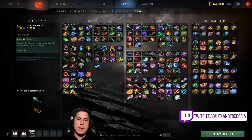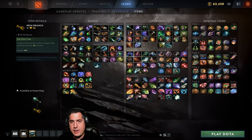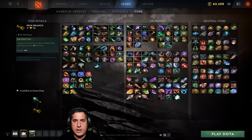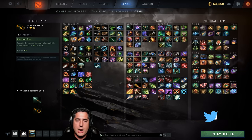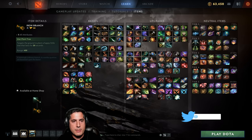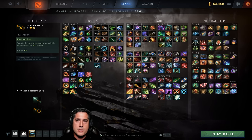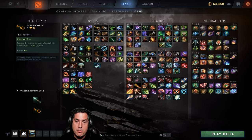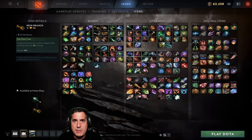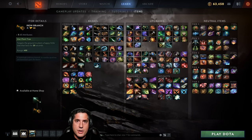Hey everyone, Alex here and welcome to episode 3 of my Dota 2 Beginner's Guide series, this one on items. I'm not going to talk about each and every single item in the game because that would make a video basically two hours long. What I'm going to do is focus on certain mechanics you need to understand about items, the idea of upgrading, how slot efficiency works, and specific items that are evergreen throughout the meta.